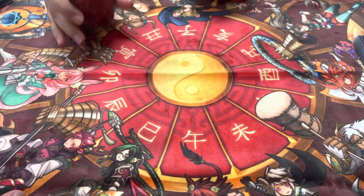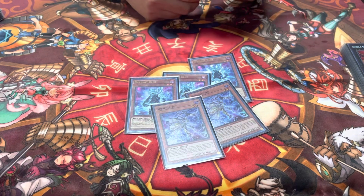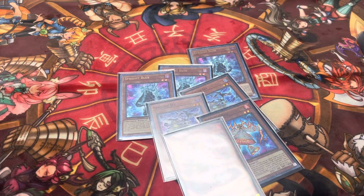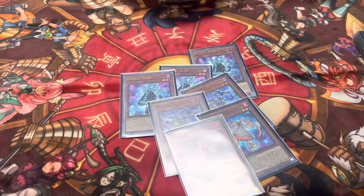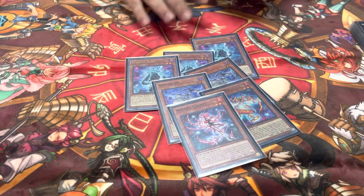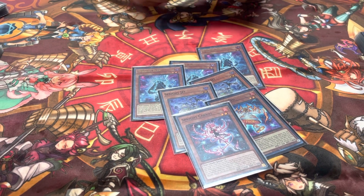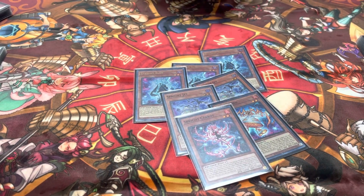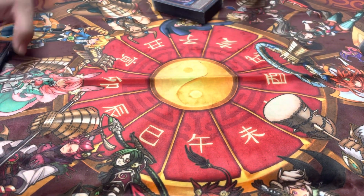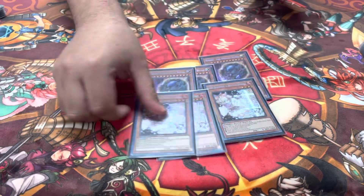My Spright ratios are three Blue — those are beautiful — two Jet, one Red, one Carot. How did the two Jet feel? I know a lot of people are playing three. I never missed the third Jet; this ratio worked perfectly fine. You always want to see Blue — Jet is always what you're searching. The only time you ever care about seeing one too early is when you're dealing with negates.